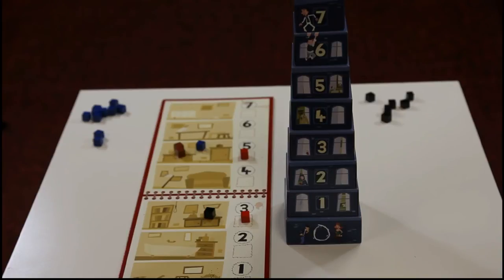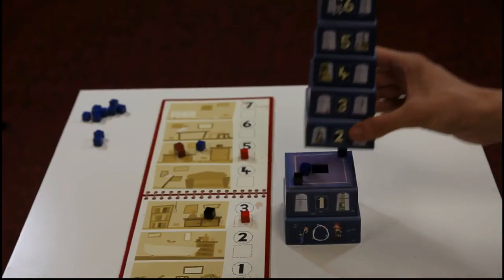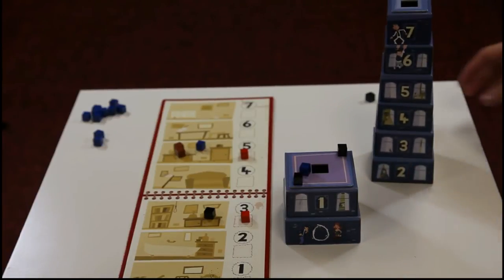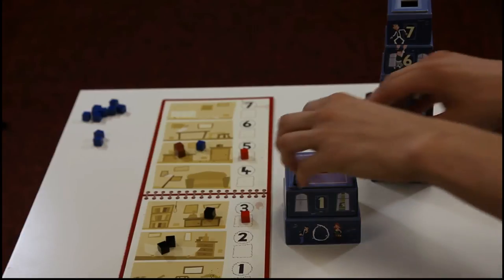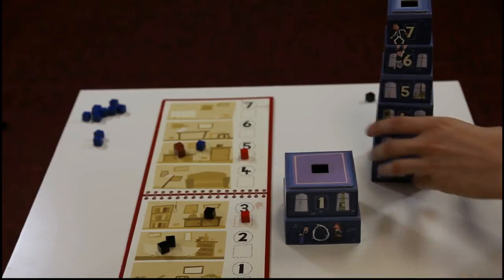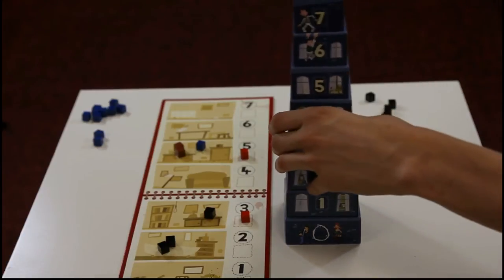The blue player will start by guessing that the black player is located on the second floor. We reveal the floor and find two black cubes. That means the black player must now place two clues onto the second floor. All the cubes that are on the floor are now placed back into the tower.